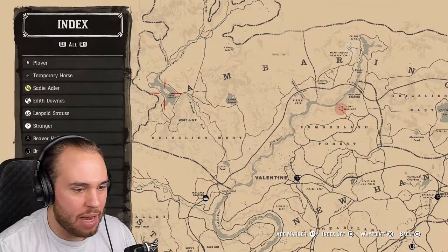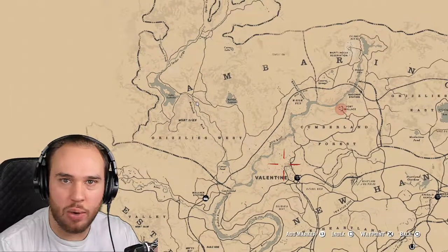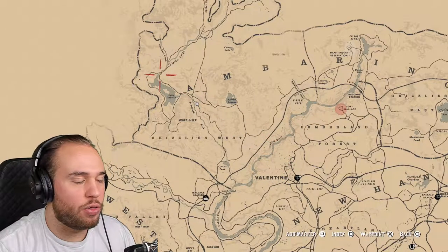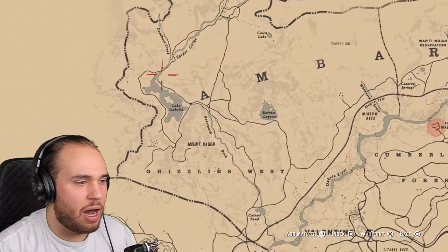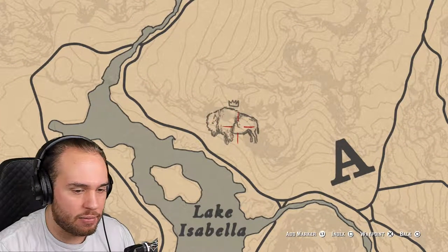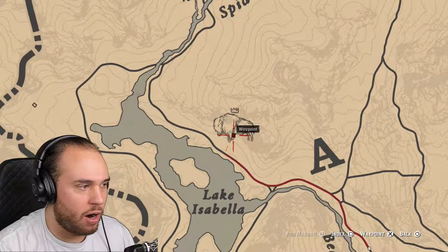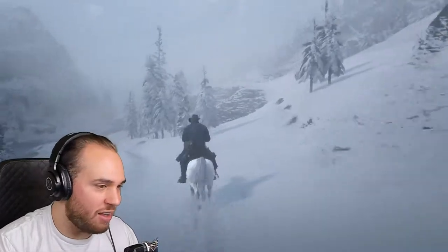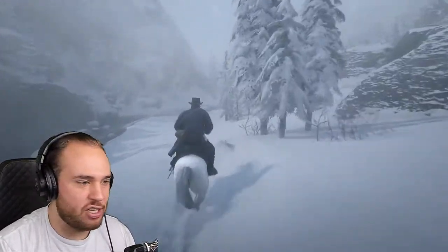If you look on the map, here's Valentine. You're going to go all the way up north, west, up to Lake Isabella — it's right on the east side of Lake Isabella. We're going to set a marker for our way up there, and we're already quite on the way to the journey of having the legendary bison.